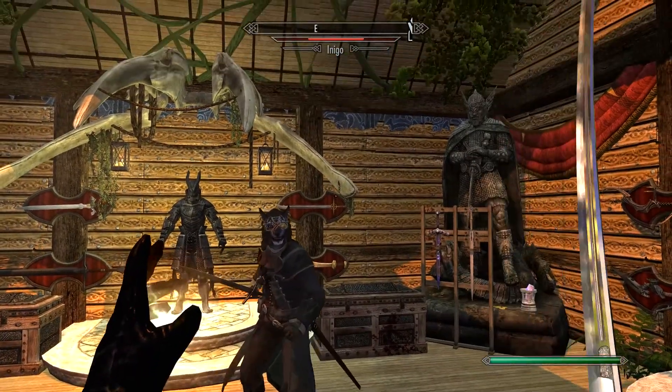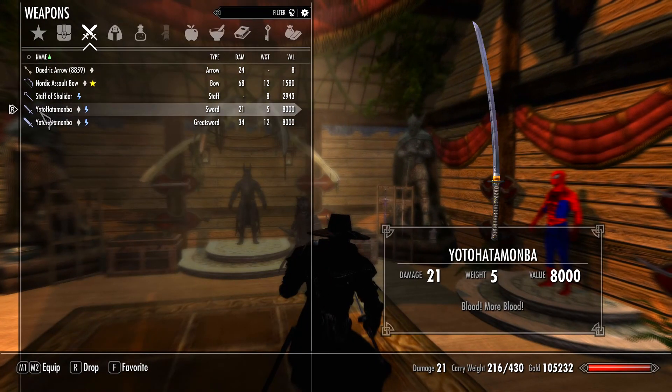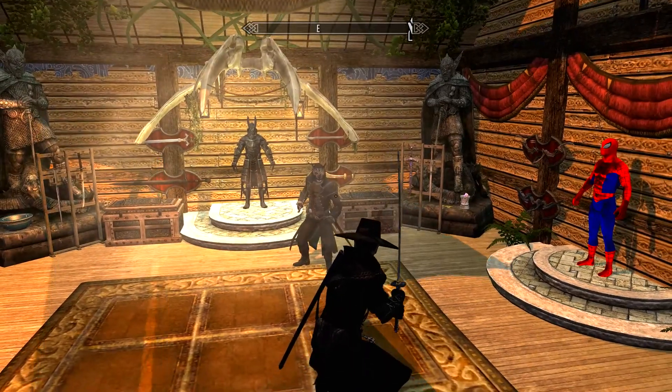Absolutely amazing — graphic-wise the katana is amazing. Of course you have the classical katana, and you also have the two-handed version, let's call it O-Yotohatamomba. So it's a two-handed katana.